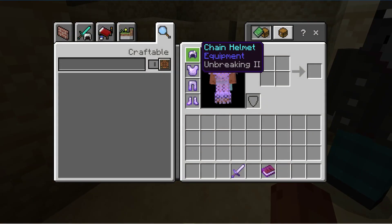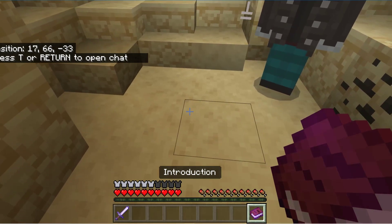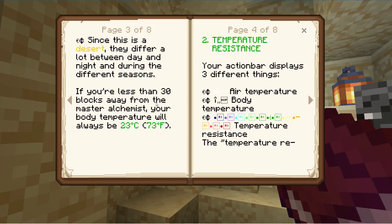So here we are. We get given some equipment — a sword and a book. What does the book say? Welcome survivor. Things have changed since the last time. Now I didn't do the last one, so I have no idea what he's talking about. So if you get any hints and tips, put them in the comments below. On this map, everywhere you go temperatures will affect you — they fall as you go up and rise as you go down. You need to be within 30 blocks from the base marker. My action bar displays three things: air temperature, body temperature, and temperature of resistance.